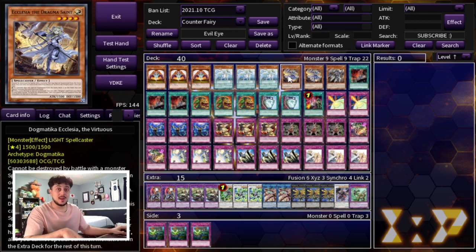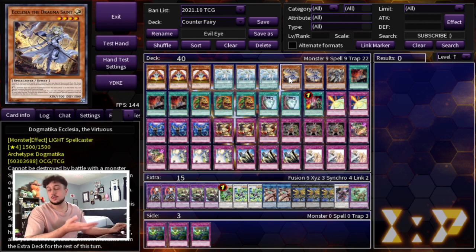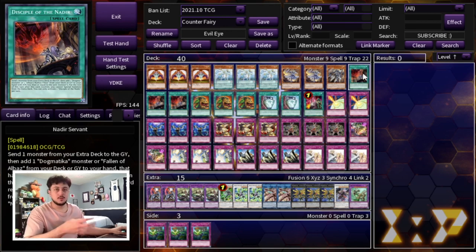We're also playing a Dogmatica package, which is very important because you don't need your extra deck at all, and it gets you free Punishment disruptions. We're playing double Ecclesia — still a pretty good normal summon if you don't open Artemis — plus one Fleur de Lys for a bit more disruption. Then Triple Nadir's Servant, which nets so much advantage: you send a Titaniclad, search an Ecclesia, summon an Ecclesia, get to Punishment, and on the end phase search a Fleur de Lys. That's incredibly powerful.